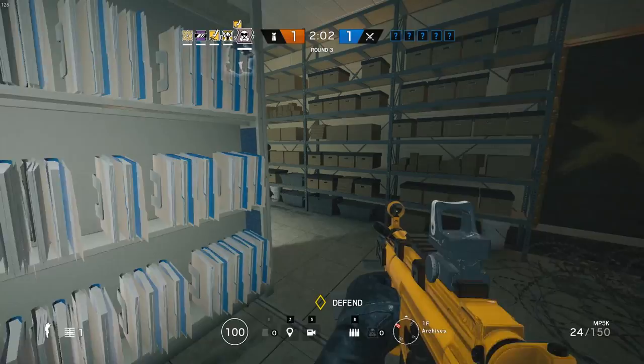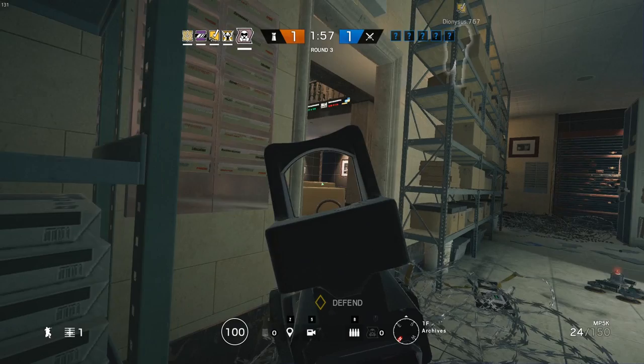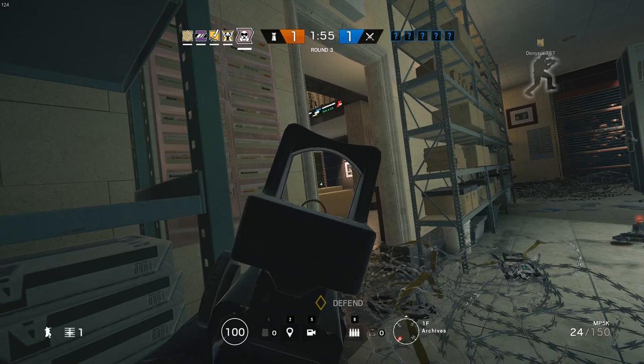With two minutes left in the round and everything set up, I slide into my anchor position and hold down a line of sight — this is what you'll spend a lot of time doing as an anchor. I'm basing my position on information about where I hear things opening, where teammates are making callouts, and where they may have seen people on cameras. At this point I have a good idea people are coming from this side, so I'm finding an angle that gives me the least exposure while still covering a choke point.